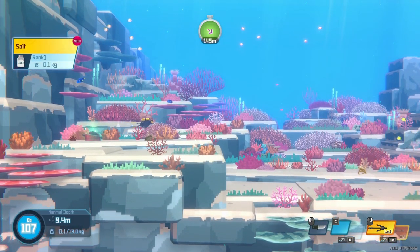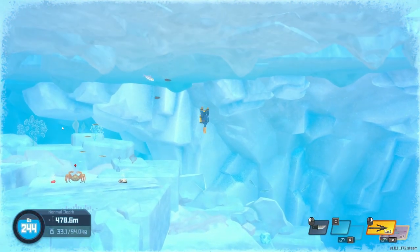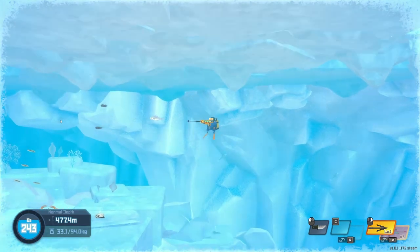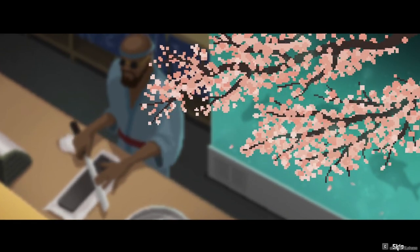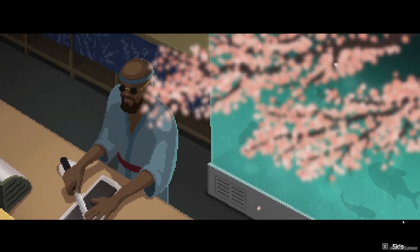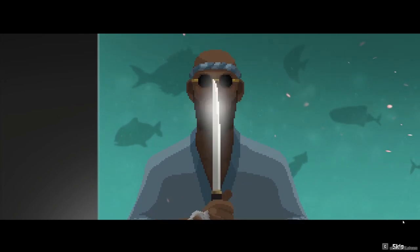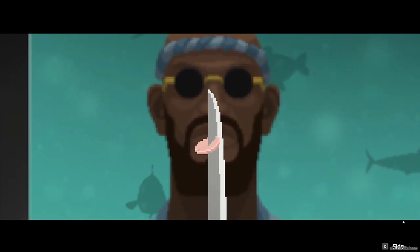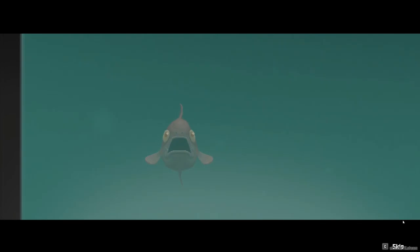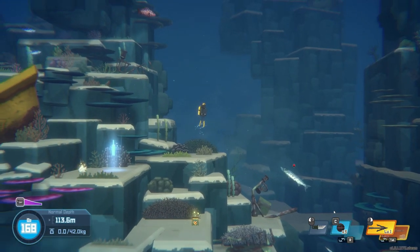Now let's talk a little bit about the graphics and music. The pixel art style is very nice and the animation is great. There are several beautifully animated and hilarious cutscenes that play at certain times, and they are all awesome — easily the funniest parts of the game. The music is really good: the title theme is a jam, you've got songs that capture the chill vibes of a nice dive in the ocean, the eerie atmosphere of exploring the depths, and heart-pumping tunes for the boss fights.